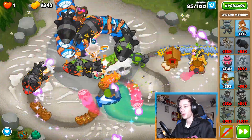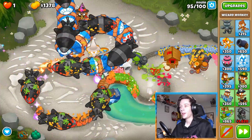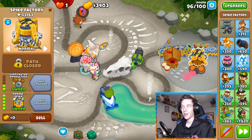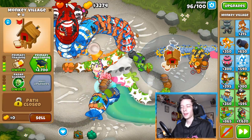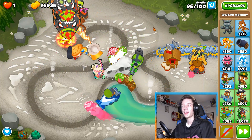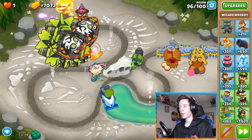These three complement each other really well. You're gonna want to put the bloon solver on strong so he pops the MOABs, the archmage pops all the ceramics, and the spike factory cleans up the leftovers. You're gonna want to get camo detection on the bloon solver just in case a DDT gets by without getting shimmered by the archmage.